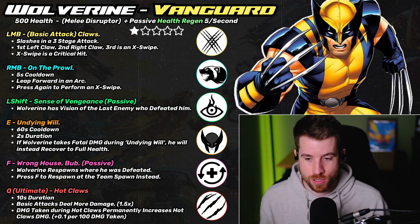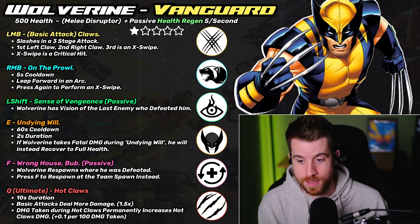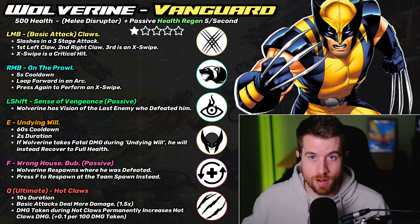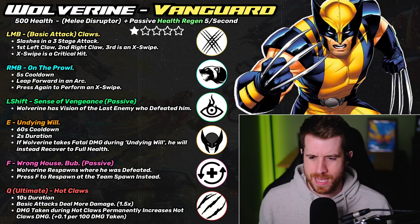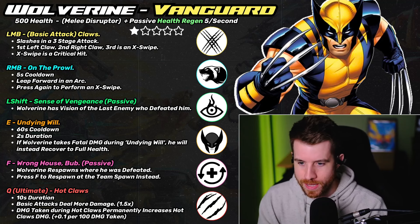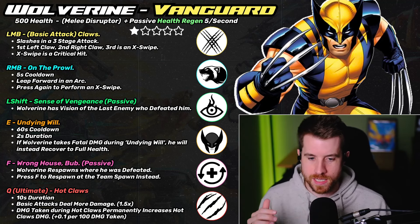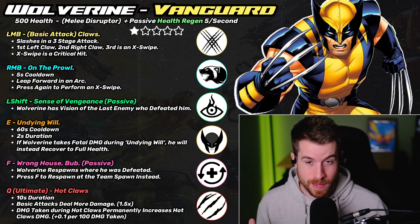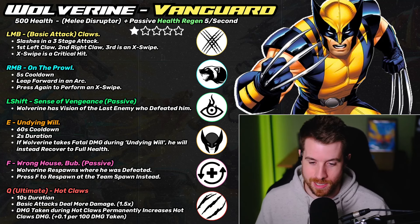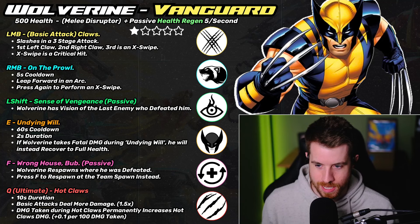The idea is that in early rounds you stack Hot Claws — use your ultimate and take as much damage as possible without dying — which increases damage for later activations. Wolverine is a backline disruptor who's annoying healers, diving melee range, and jumping around, but he's also a late-game menace as his Hot Claws scale up. You have to really watch out if he's gotten geared up.